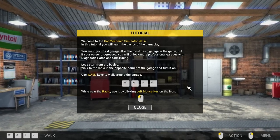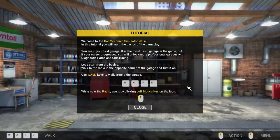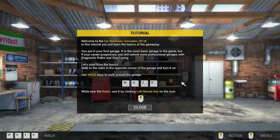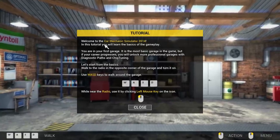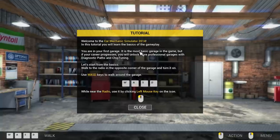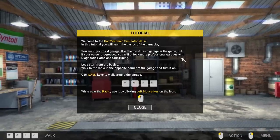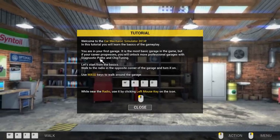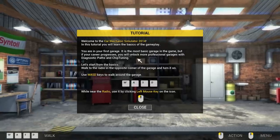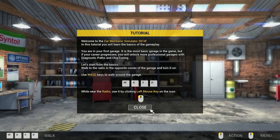Welcome to Car Mechanic Simulator 2014. In this tutorial, you will learn the basics of the gameplay. You are in your first garage — it is the most basic garage in the game — but as your career progresses, you will unlock more professional garages with diagnostic paths and chip tuning. Let's start from the basics: walk to the radio, and while near the radio, use it by left clicking the mouse.